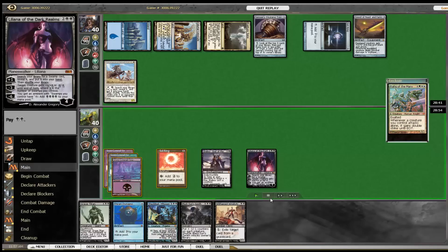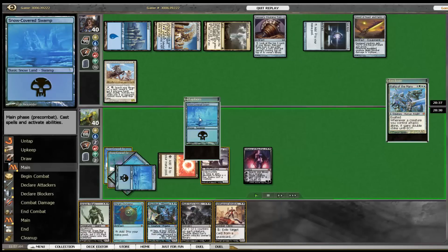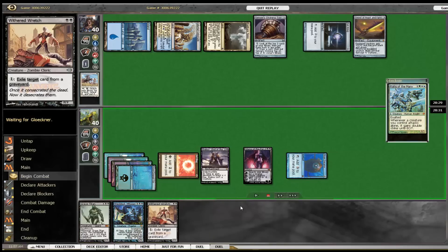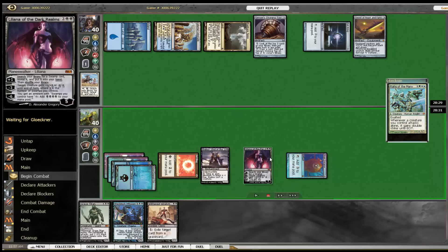On our turn we search for another swamp with Liliana, play Thrand Dynamo, and then cast Black Sun Zenith. The reason: it shuffles back in. I didn't want to play Shield Dread yet in case my opponent has a board wipe in hand or draws one next turn. This way I bait out another single creature which I can deal with using Shield Dread or potentially Liliana depending on how big it is.